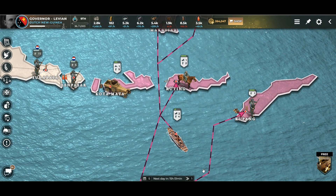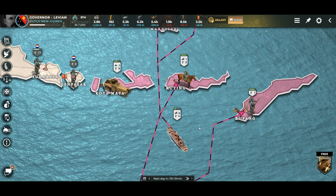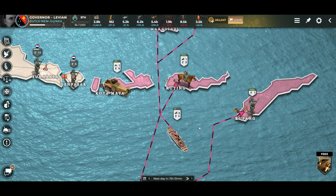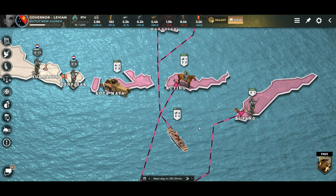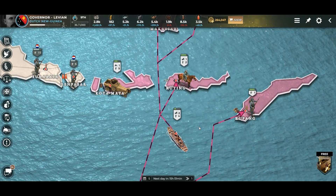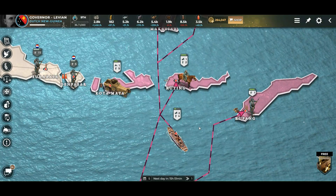Hello again, this is another part of my basic guide about the different units in Supremacy 1914. Today we're going to talk about cavalry. Cavalry is one of the early units — you can build them from day one, so it's pretty interesting to see what they can do and if it's worth building them or not.